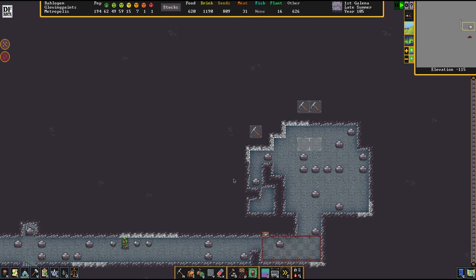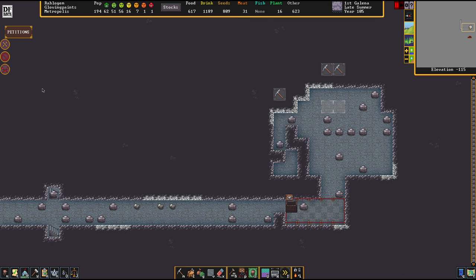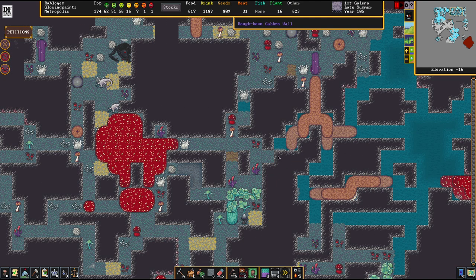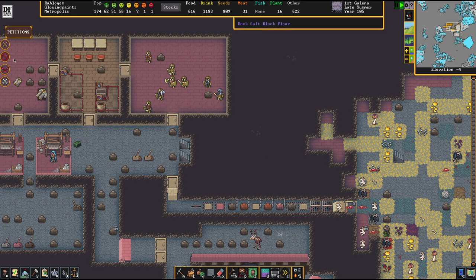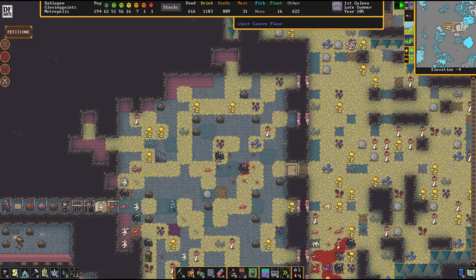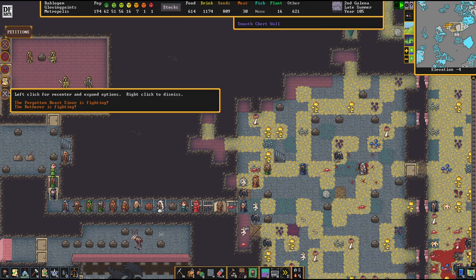When you want to go for adamantine mining, I strongly suggest you take it slow. There's no reason to rush things and almost no benefit to rushing. And there's another forgotten beast with poisonous vapors strolling around — but it's living in the tier two layers, while our entire operation here is happening in the tier one layers, so we're fine.